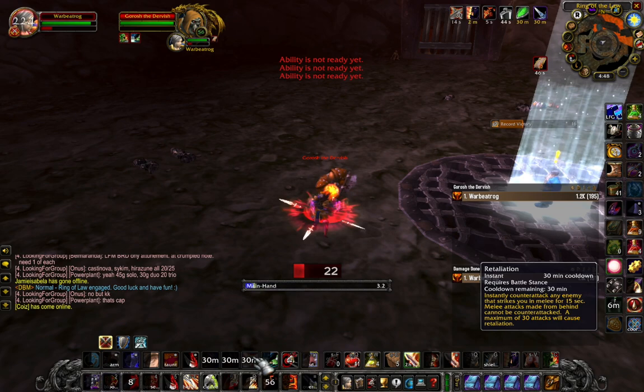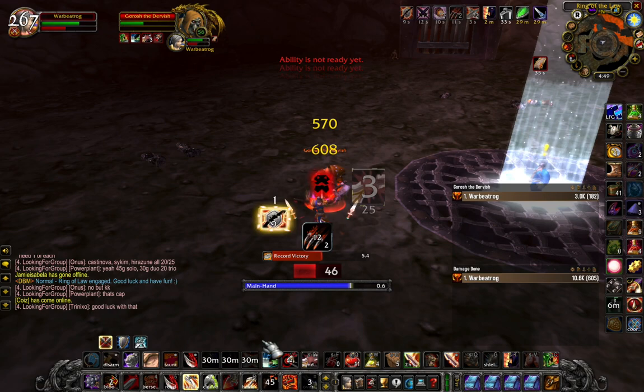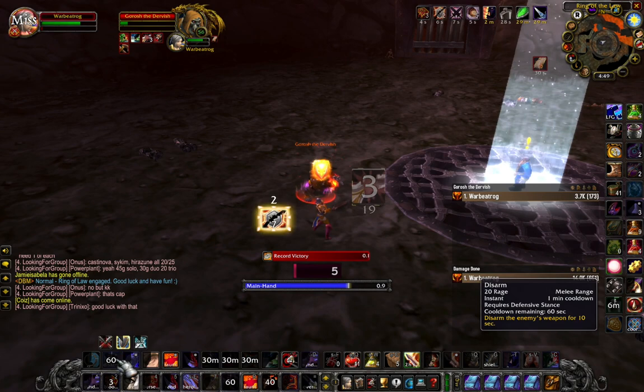Gorosh hits hard but he doesn't have too much health. You want to stay in battle stance the whole time. You can use your Demo Shout and Thunder Clap, then pop your Retaliation and Thunder Armor, and he will be dead in no time. Overall pretty easy.